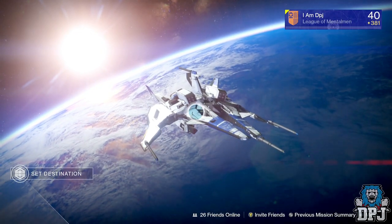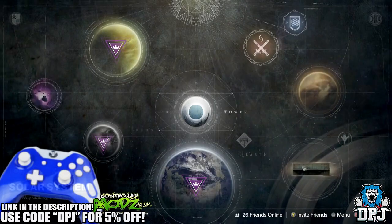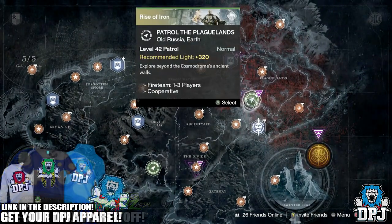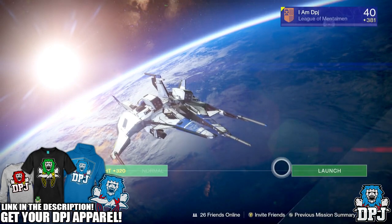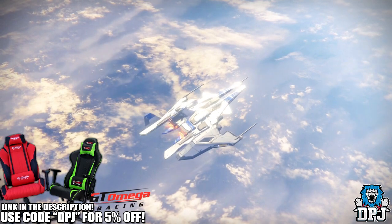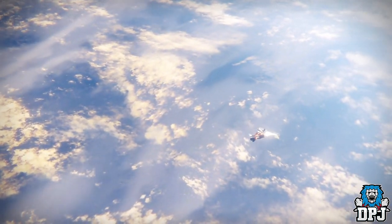What's going on guys, it's your boy DPJ here today with another Destiny video. Today I'm going to show you how you can glitch into the Wrath of the Machine raid from patrol mode, from patrolling the Plaguelands. It is pretty damn epic, but before we get into the video, if you guys do enjoy it, leaving a like is very much appreciated.